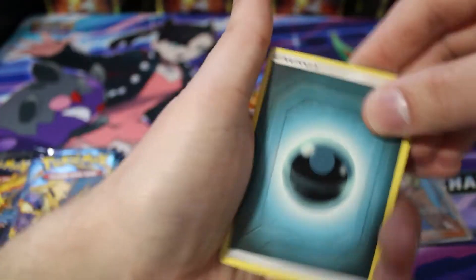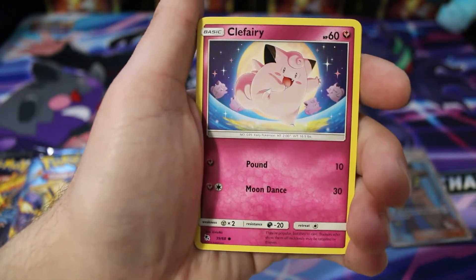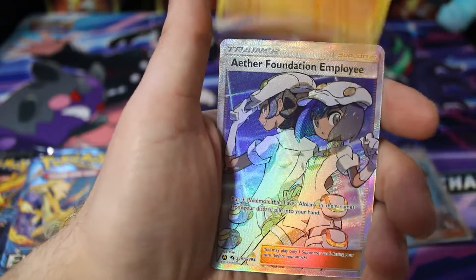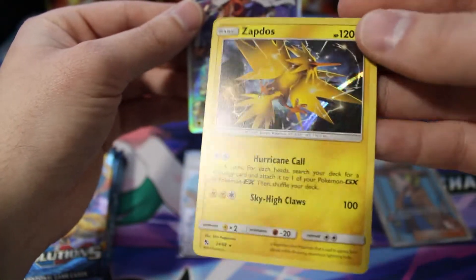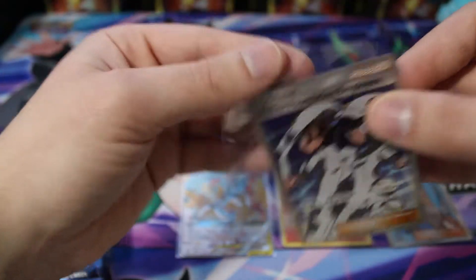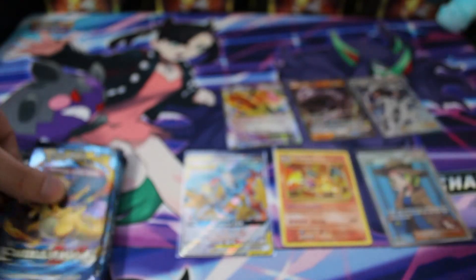Here we go — Hidden Fates pack: Sabrina's Suggestion, Pokémon Center Lady, Scyther, Slowpoke, Clefairy, Koffing, Voltorb, Cubone, and another full art trainer. Then behind it — a hollow Zapdos. Interesting, I've pulled this card many times but still like it. Another full art trainer — I'm kind of hoping for a big shiny GX card out of one of these tins, that would be a sick pull.